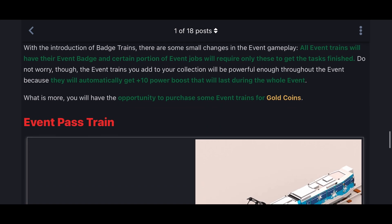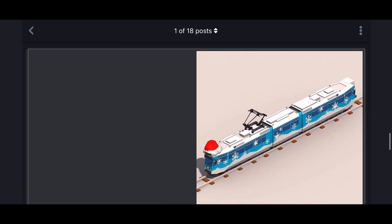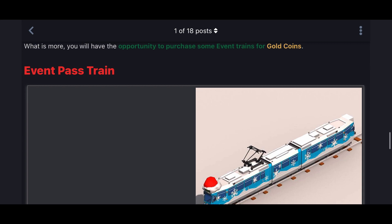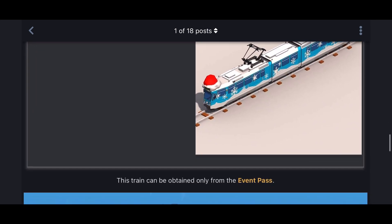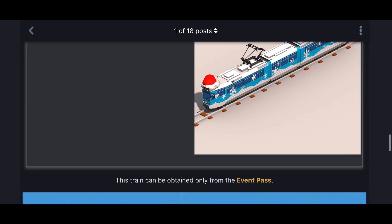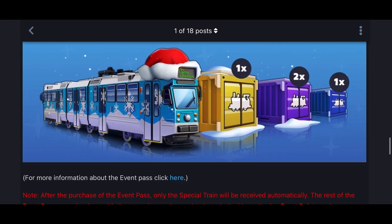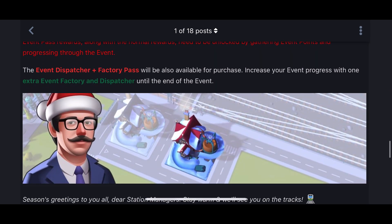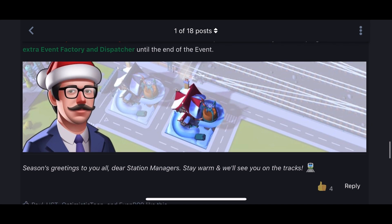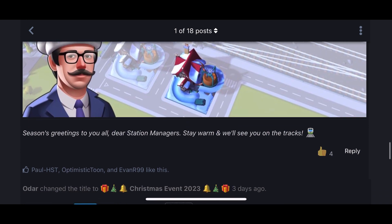People who pay will get the event pass train, but that's not for me. As a free-to-play player, I urge you to work really hard for the first three competitions, strike for the 1,000 event coin train, and save enough for the 4,000 event keys train. Complete one of the jobs to get 100 EPs and fly from there. That gives you the edge in the fourth competition and hopefully beyond. Good luck for the start of the competition — goodbye!